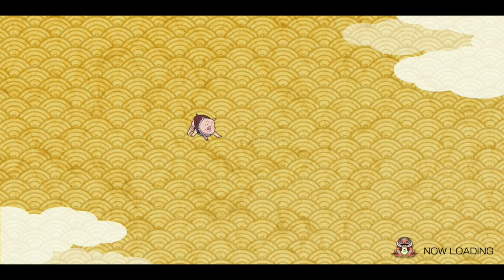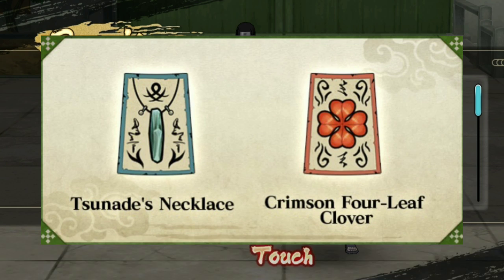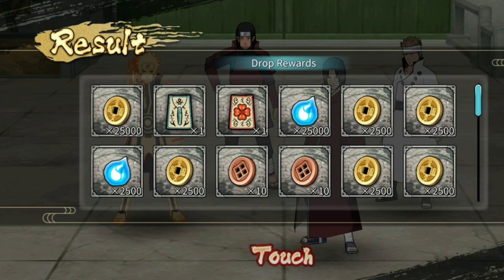Third, we have new items for the enhancement period: Sonade's Necklace and Crimson Four Leaf Clover. You can read the description in the notice. These were present in the first guild war but we had zero quantity and no drops for them. Now they can be obtained from guild attack item props, but we can only have one of each.